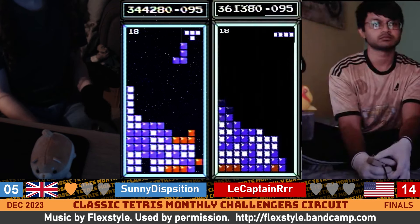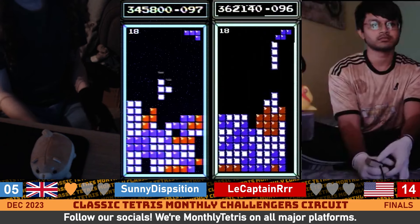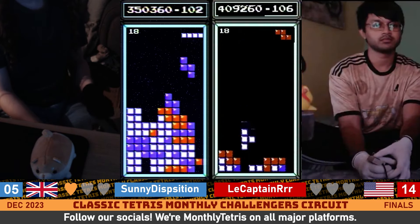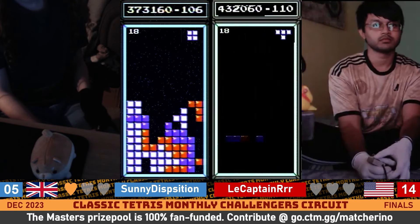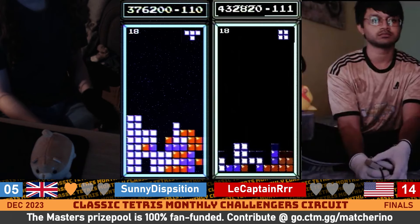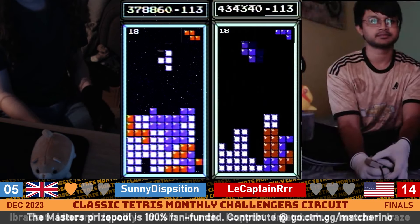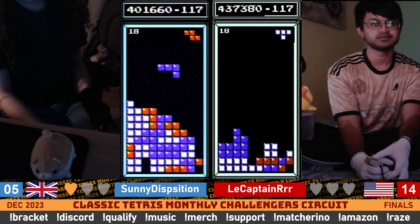Sonny might push this for a while. Of course, these pieces now starting to sour. Another Tetris for Captain. Sonny having to build up again after those burns. 385 to 348 at the turn. There's a Tetris for Captain. And bang Tetris for Sonny. 432 now for Captain. Sonny having to burn away. Sonny's going to be looking to get this down. We are approaching the level 19 transition. Bang Tetris for Sonny. Finds himself down a Tetris and a half through all that — not actually all that bad considering how things have been going.